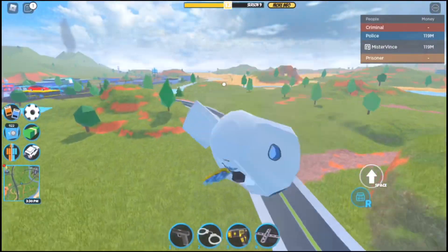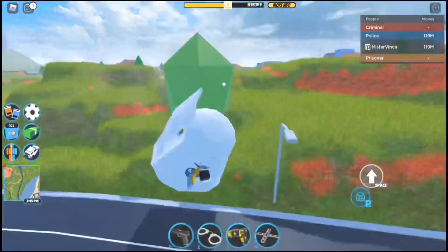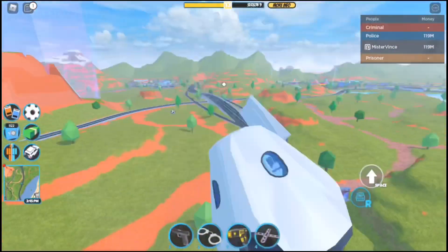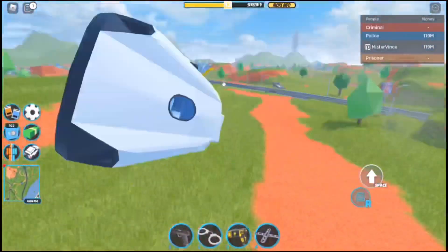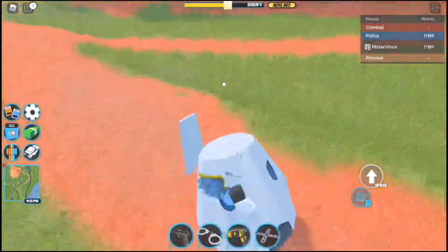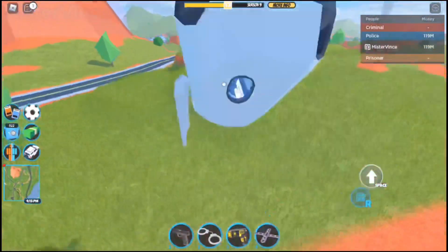Now, you need to keep in mind that if a driver is inside of that vehicle, the glitch will stop working, so please keep that in mind. This glitch is extremely overpowered, and I do suggest that you take some time doing it. As long as your device supports Bluetooth and is a really good device, you should be able to do the glitch. Some devices may not be able to let you do the glitch, because not all game clients are the same.